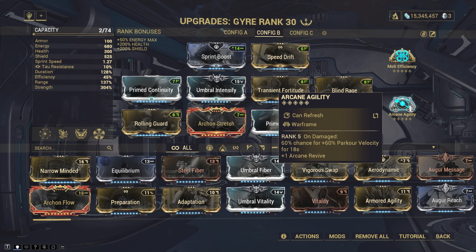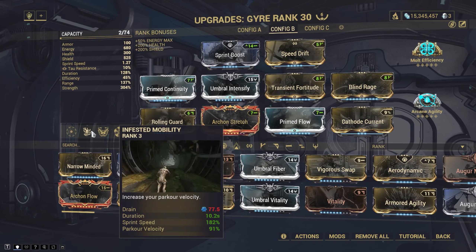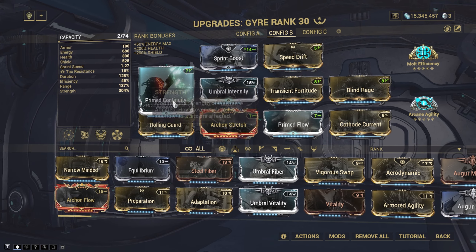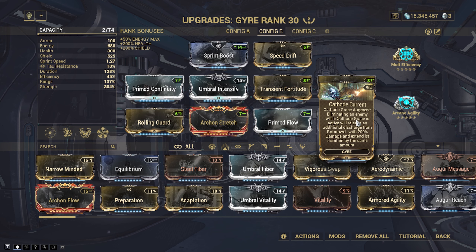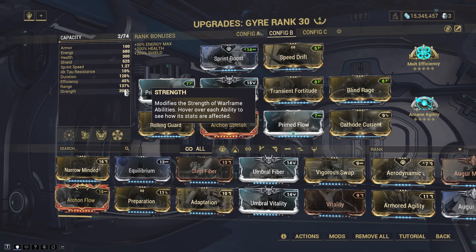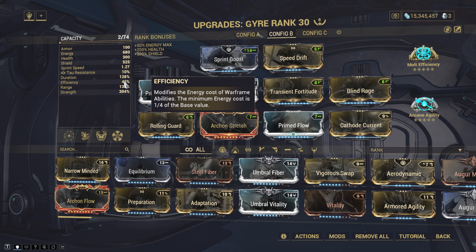I was sitting down the other day thinking of the next video idea for this channel, and what popped into my head? What if I could make the laziest relic running build in Warframe? Is it possible to make a build where you can kill enemies by just running past them and not even having to shoot them? What does this build need? Speed, damage, and ultimately laziness.